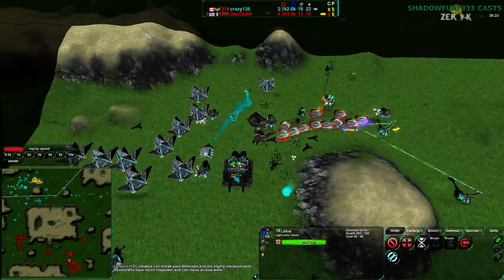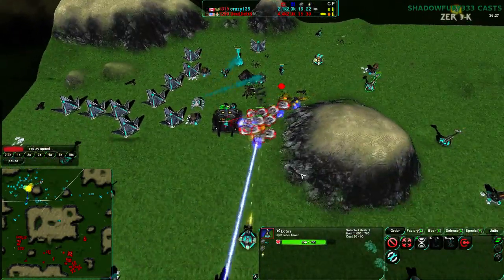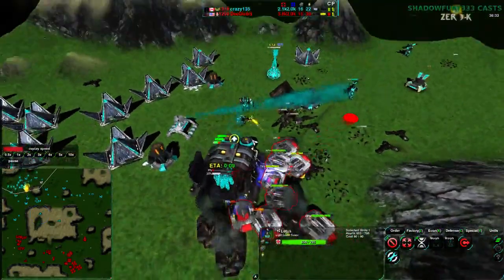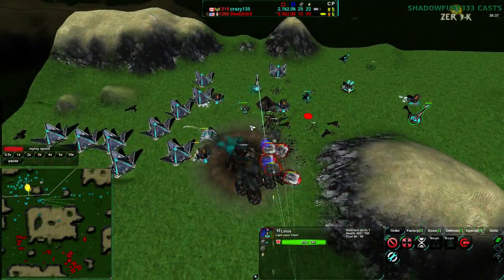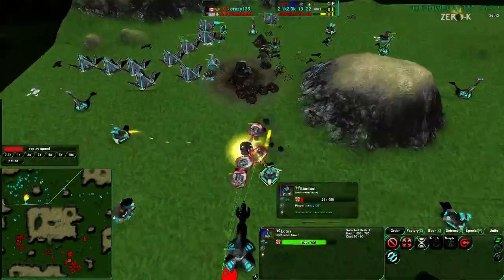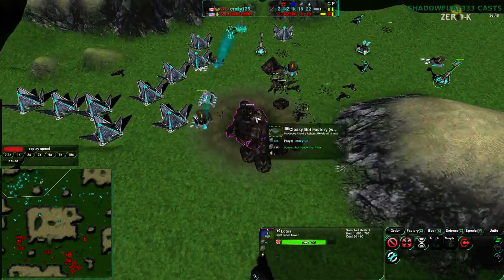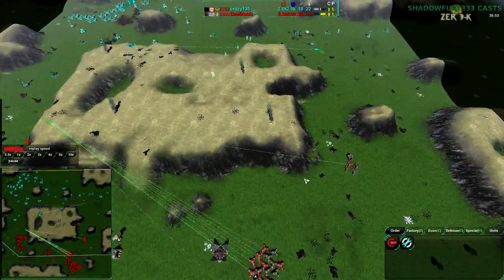He really just wants to hit the Factory directly. These Halberds have zero support and there are defenses everywhere — the only safe spot is this one pocket down here. He is, however, going to get rid of the Factory. Finally going to get rid of this Factory. And that should pretty solidly push the game into Dee Deebs' favor. He got rid of the Factory — took him three tries, but he managed to do it. Still, he could be a lot more aggressive, and it's just a matter of unit composition.